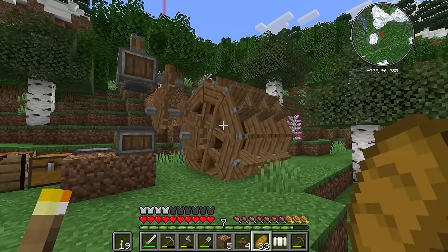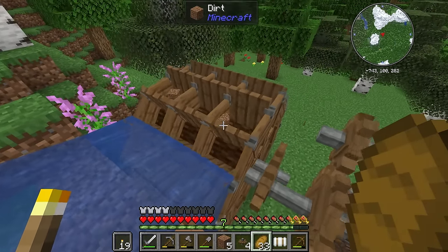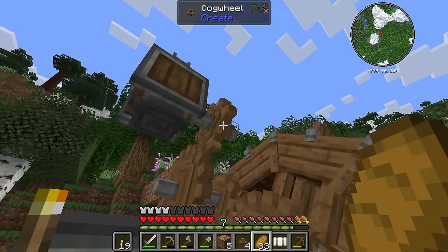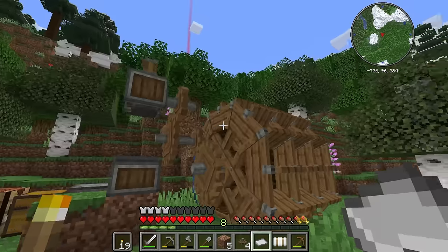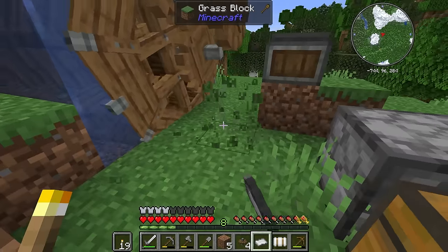Here we go — automated power. If I just hop up to the top here, you can see I've got some water flowing down onto these big water wheels, which is of course making them spin. I've linked up some cogs here just to make it spin a little bit faster — you go big cog to small to big cog to small. Then I've linked it into the mechanical press. And boom — that's the basic premise of automatic power. I'm pretty sure there's lots more ways we can make power, but for now this is going to have to do.